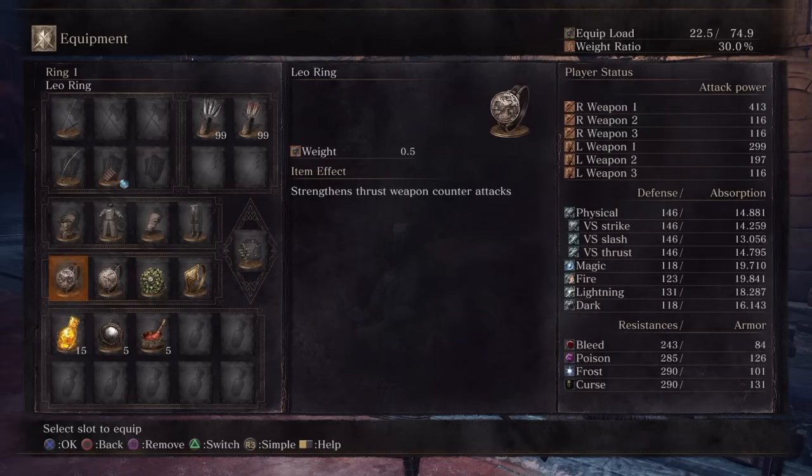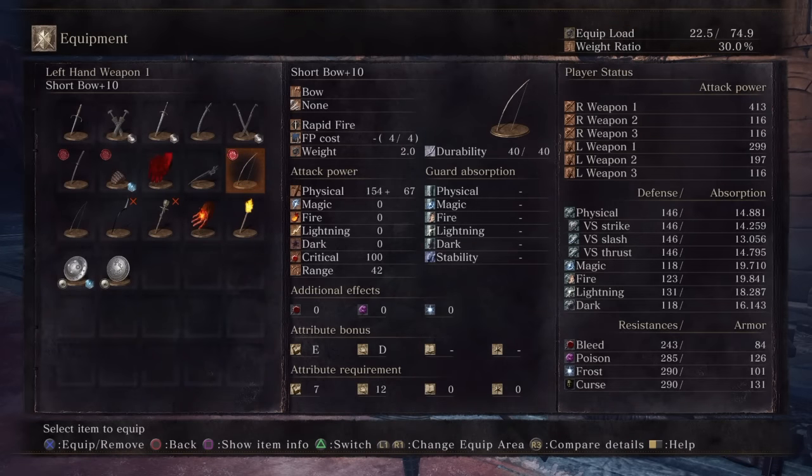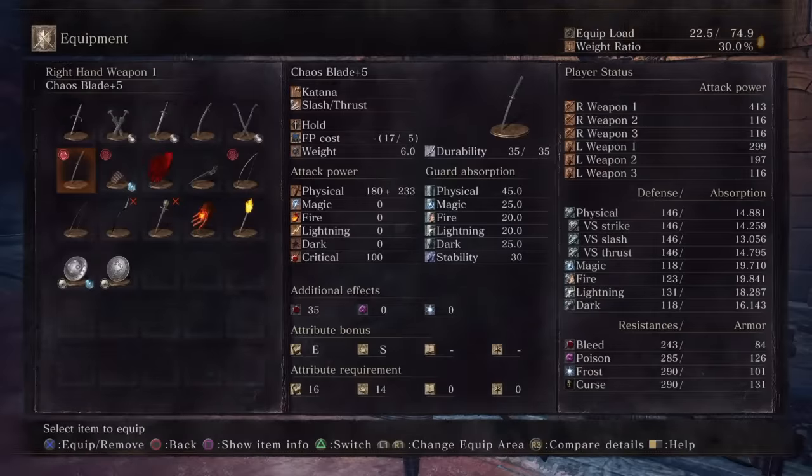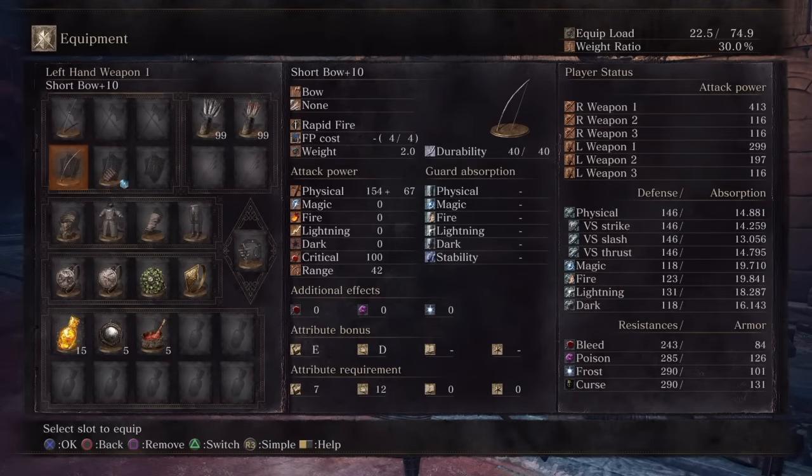To go with the leo ring you're going to want weapons with great thrust damage type attacks. My recommendations would be the chaos blade as well as the Lothric knight sword. It's worth noting that while bows show 'none' as their attack type, all bows deliver thrust damage type attacks on every attack via the arrows. Most weapons only deliver thrust attacks on certain moves — with the Lothric knight sword it would be things like the R2s and rolling R1s.